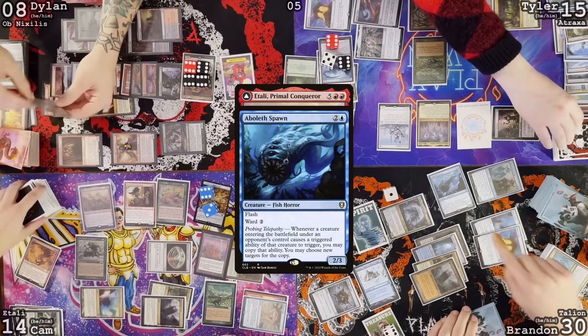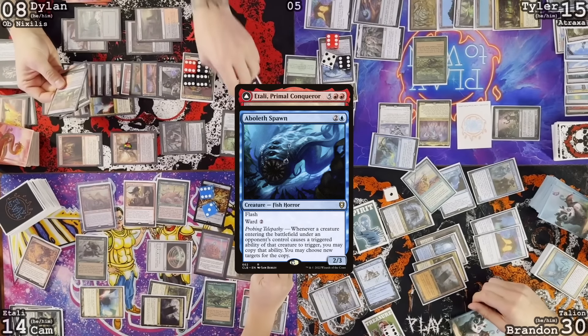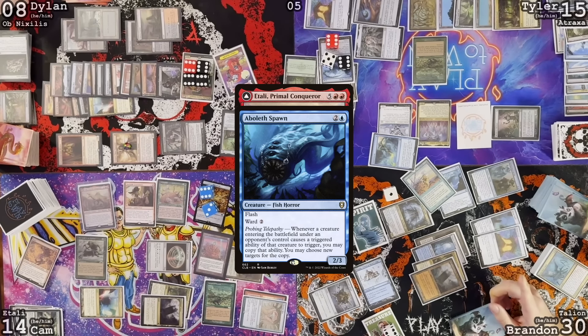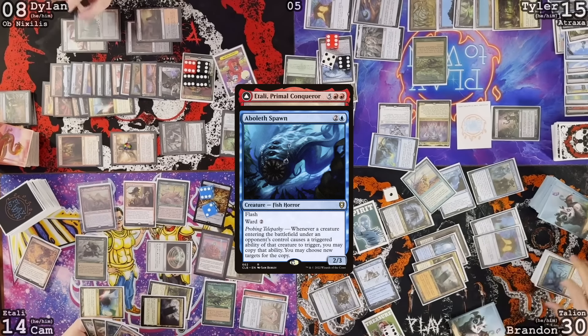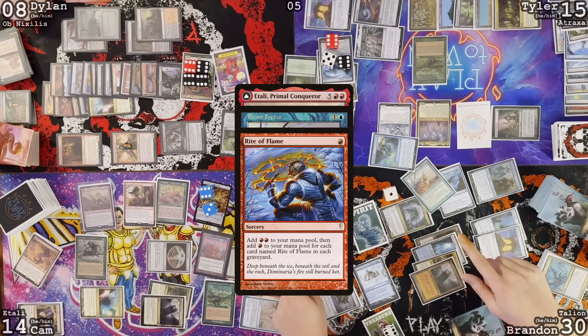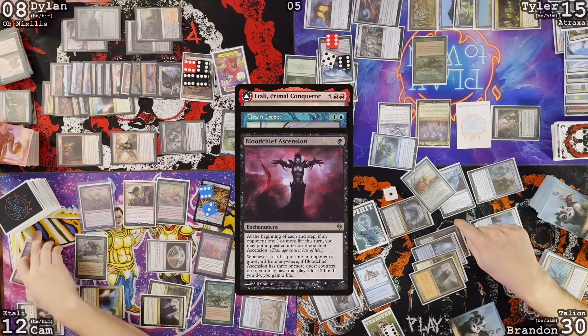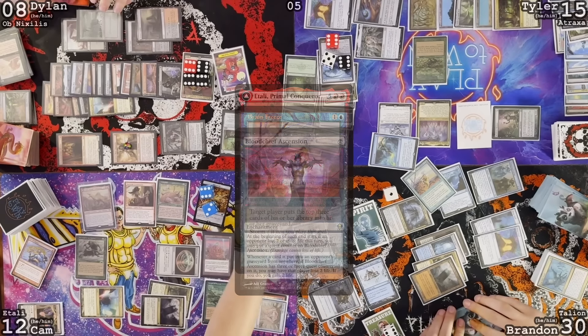Atali ETB trigger. Aboleth Spawn ETBs: Rite of Flame, Brain Freeze, Agatha's Soul Cauldron. Brain Freeze is great — it kills you, because of Blood Chief Ascension. It kills all of us. I don't know if it kills all of you — I have to see what the storm count is. So it's 13 total triggers — I can cast Rite of Flame to 14. Every copy of Brain Freeze is three cards hitting the graveyard, which means Blood Chief Ascension triggers three times, which is six damage per copy of Brain Freeze — plenty to take out the table. The actual Brain Freeze makes 15 copies. Three times fifteen is way more than the total life.